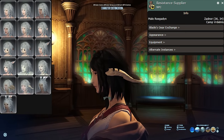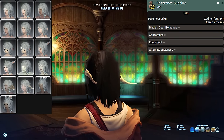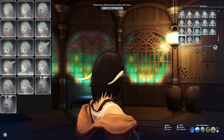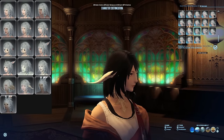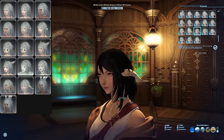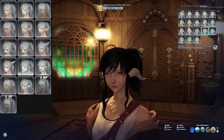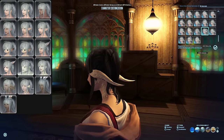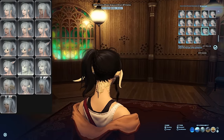Early to Rise can be obtained from the Resistance Supply in Zadnor in exchange for 5 Bozjan Gold Coins and 30 Bozjan Platinum Coins. This zone is part of a field operation — some of you may be more familiar with the name Bozja, which is the earlier zone. Gold Coins can be obtained inside Delubrum Reginae, a special duty inside those zones that's actually pretty fun. This is time-intensive, making this hairstyle fairly expensive at around 2,000,000 gil. Both Ways is a random drop from a Zadnor lockbox, obtained by doing FATEs inside that zone and opened at the Resistance Locksmith — it's around 2,000,000 gil as well.